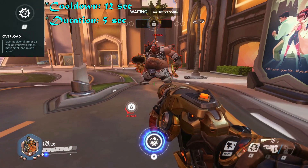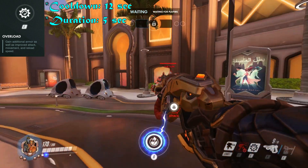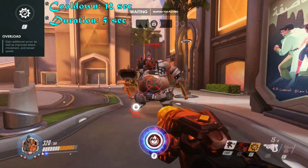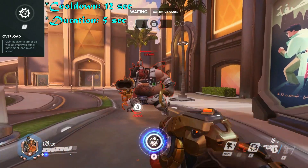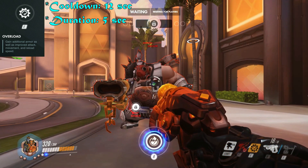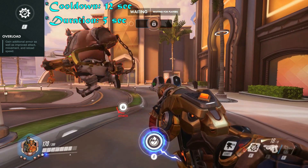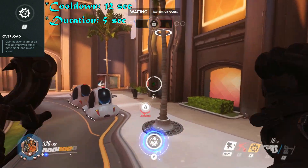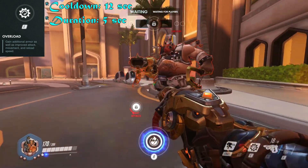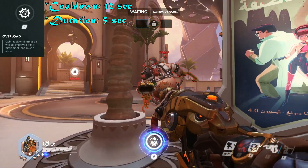So Thorbjorn's new E basically makes him into the Molten Core state of his last ult. It gives him 150 bonus HP, some attack speed and a little movement speed buff. It also speeds up his reload speed, which is really nice. It makes him more reliable — it's kind of like Orisa's Fortify, but more DPS-oriented. Yeah, the 150 extra shield is just amazing. For those few seconds you can be really tough — it's less OP than 300 shields, but if it were 300 shields it would be too strong.